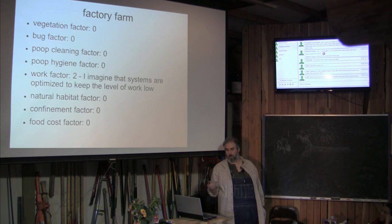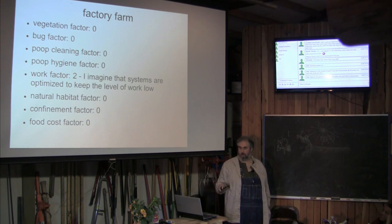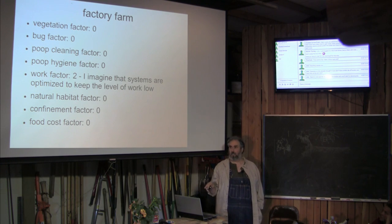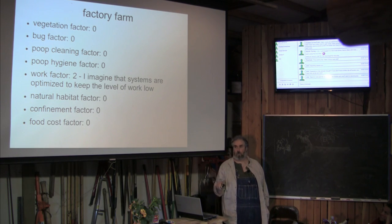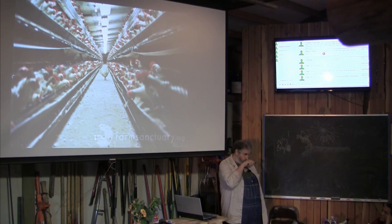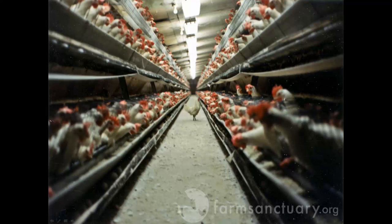Now we jump into the factory farm. Notice how everything is a zero except for work, and I gave them a two because I can't help but think that they put them in all those cages and they suck at all these other things just to save themselves some work — so there's going to be less work but still work. This is eggs. This is what it looks like. This is where even organic eggs come from.